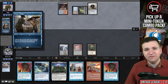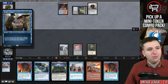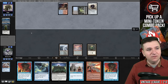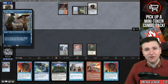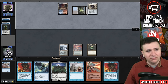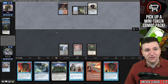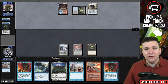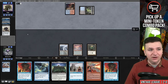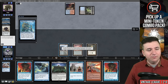I updated my Moxfield — hashtag sponsored — just yesterday with my Doomsday list, and I'm playing Consider over Sleight of Hand. If you're a deck that plays Flusterstorm and Spell Pierce, I think Sleight of Hand is kind of embarrassing. And if you're looking to make a Doomsday pile that beats effects like Narset or Leovold, Consider doesn't put a card on the bottom — it actually does still mill a card. A lot of these Doomsday lists are also playing Dig Through Time and Treasure Cruise, and Consider helps there.